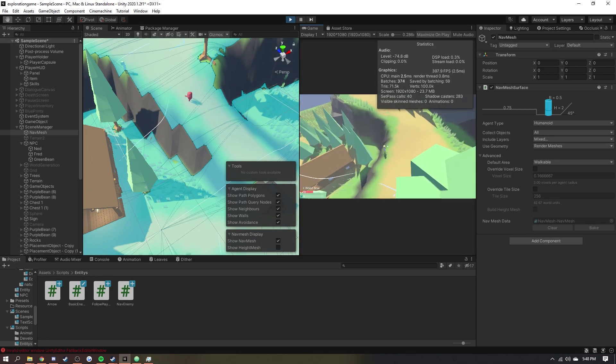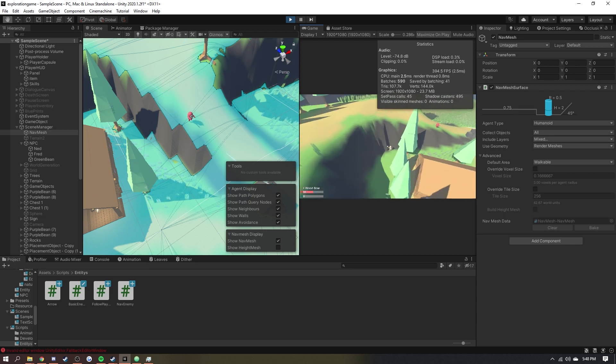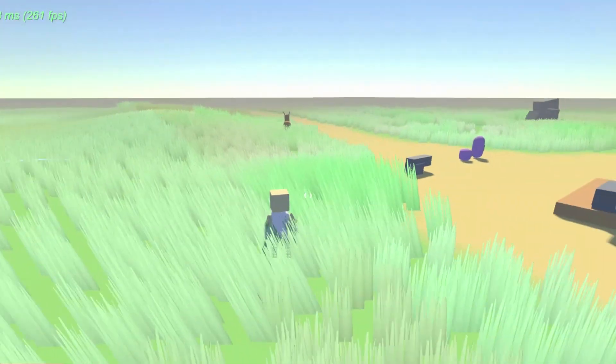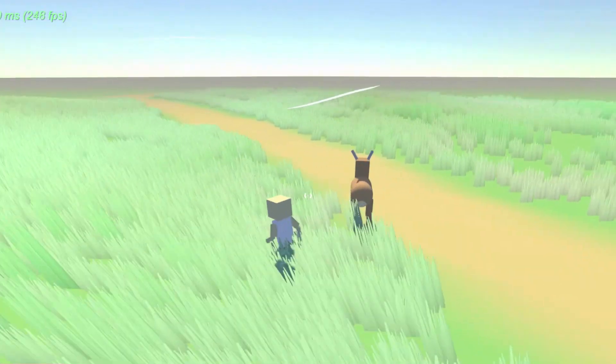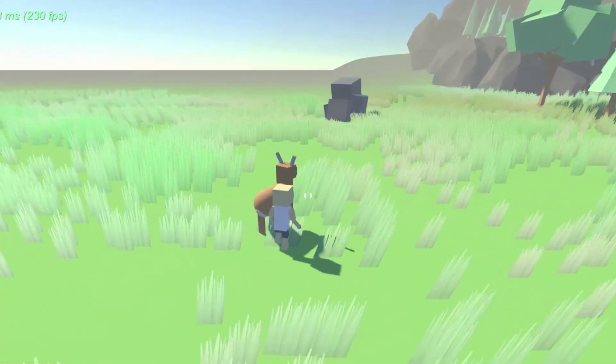I also made it so escort NPCs now use the nav mesh method since they have to follow the player when being escorted. Currently with the animal AI there's a fleeing action that triggers when the player gets too close and isn't sneaking, as well as a wandering action with random stopping and running.